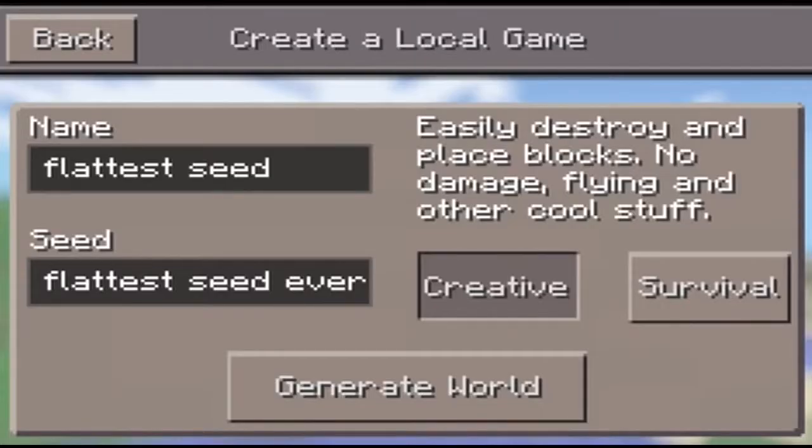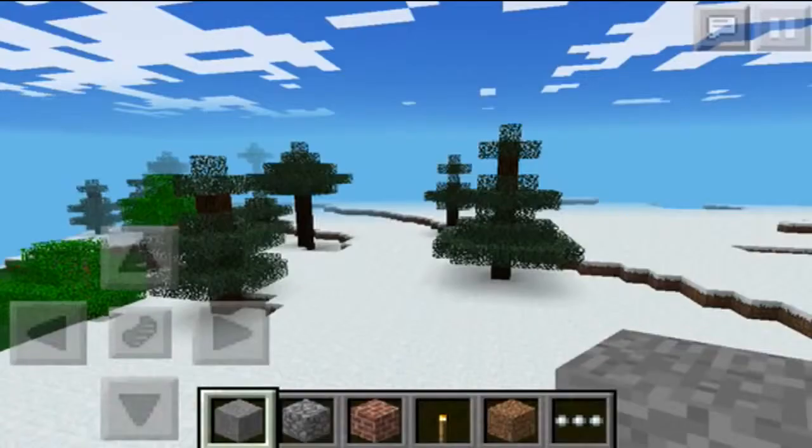Welcome back, it's RageElixir here. Did the Mojang developers actually program this in or what? Today I'm bringing you guys the flattest seed ever in Minecraft Pocket Edition. The seed is literally called 'flattest seed ever' — with spaces between each word and all lowercase. So yeah guys, that's pretty much it, and I'll see you in game.